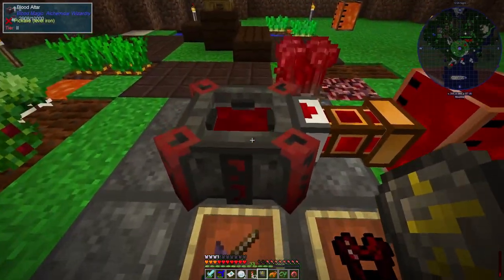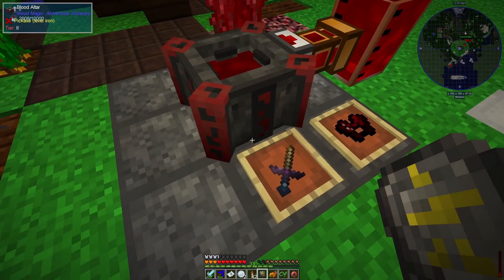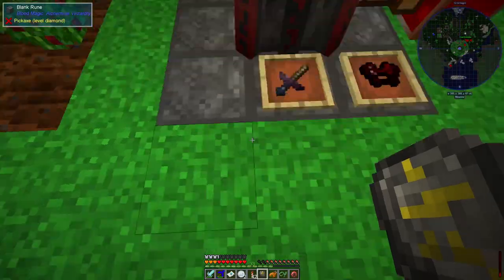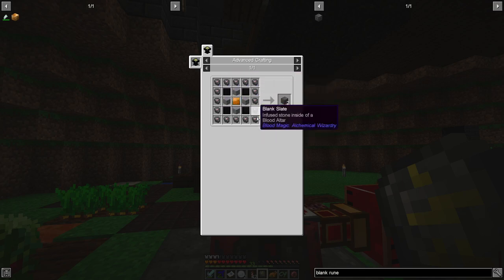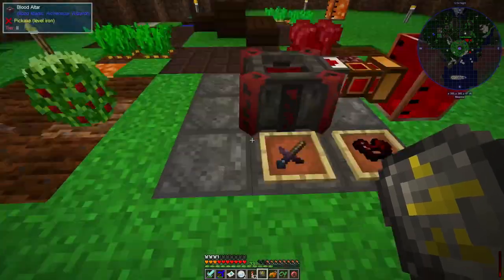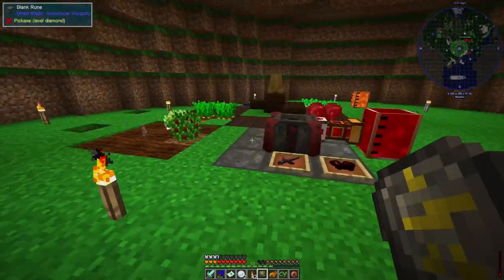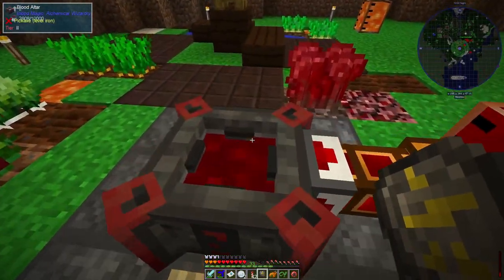A large part of the reason I want to automate this is making these blank runes for upgrading to the higher levels - it's an extremely time-consuming process, because each one of these takes an enormous number of blank slates. Each one takes a block of compressed stone put into the blood altar - this one requires 8 of them, and the next one's going to need 16 as well. It's just going to go up and up for each tier upwards.